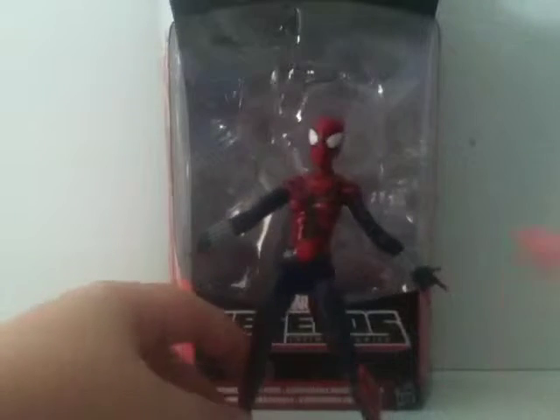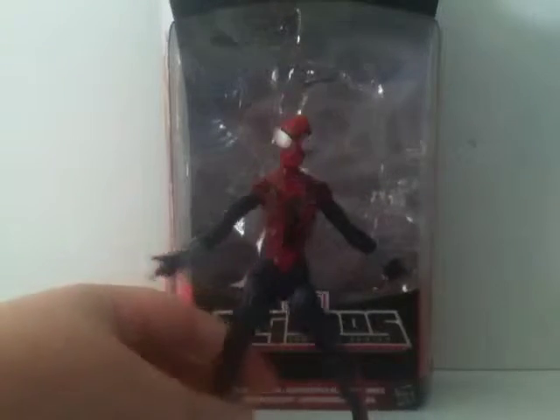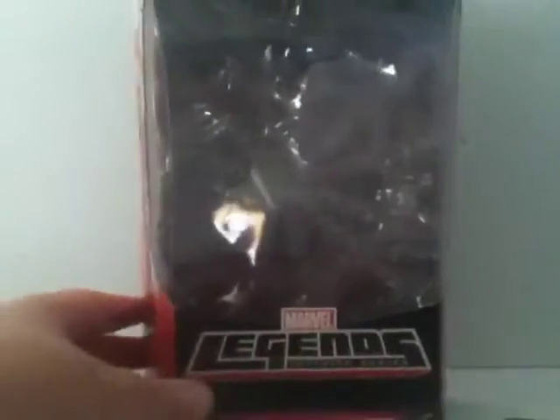Let's take a look at the box and then we'll get to the figure design and all that. This is the box — it says Marvel Legends and there's a bunch of stuff right here. It says Warriors of the Web. This is a Build-A-Figure collection — Hobgoblin — same as the last one.